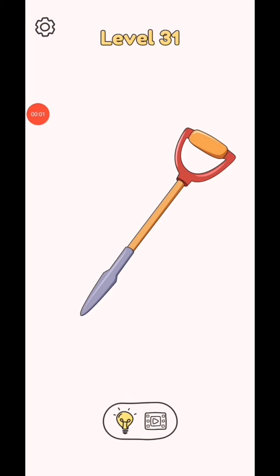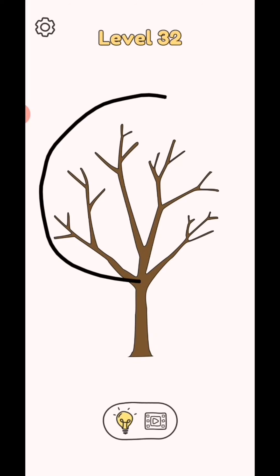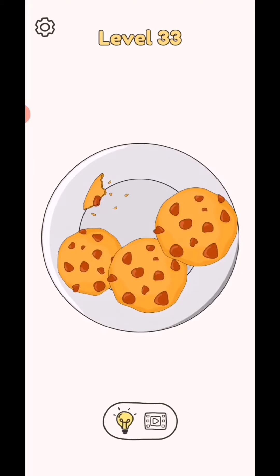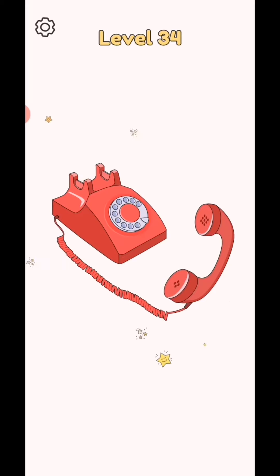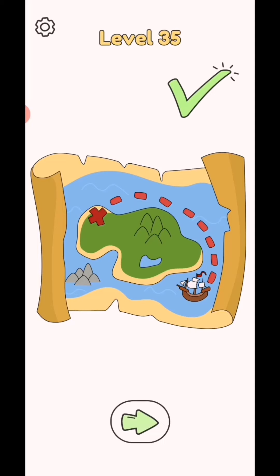Draw one part level 31 to 35. Make this, complete the trick, next make this cookie, complete. Next add the wire and draw wire, next move to the destination and complete. This is today's video, we are back in next video from level 36 to 40. Subscribe as a gamer for the latest videos.